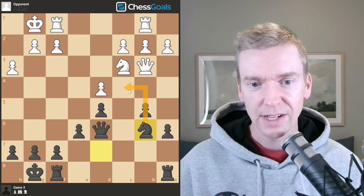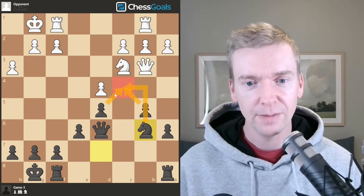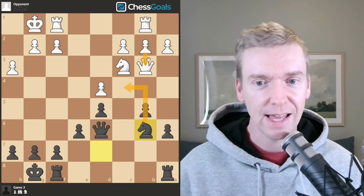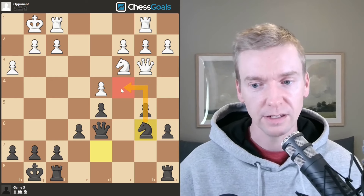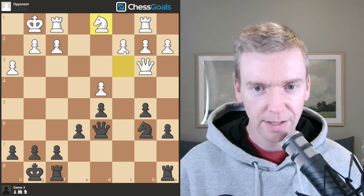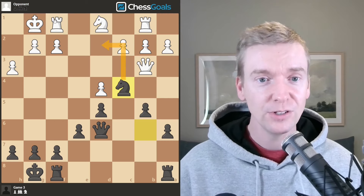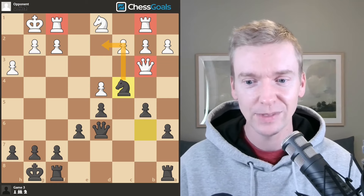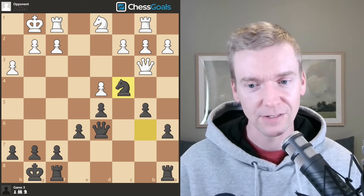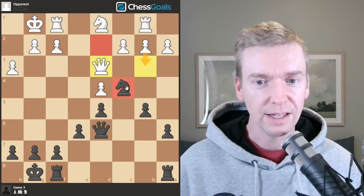Now knight to b6 — notice how this knight can land on c4, which is called a knight outpost. An outpost square is a square typically defended by pawns, and a really strong outpost square cannot be attacked by any other pawns. This one could eventually be attacked by white's b pawn, but it's an awesome square for the knight. Knight to d1 played by white — I think the idea is to slide the queen across the board and maybe play c3 to create a pawn chain. Knight c4 — a great move, threatening knight to d2, which would be a fork of both rooks and the queen all at the same time.